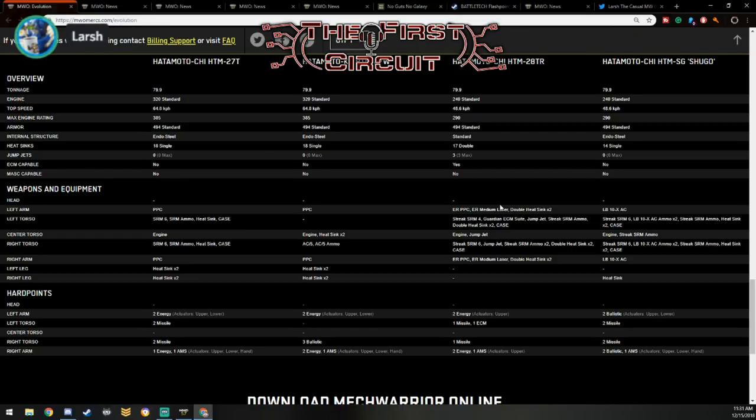My best advice: try to avoid the arms if you can, try to maybe just use the missiles. Probably my best build has been four streak sixes and a BAP on the 27T variant. I've just been using it to steal kills. That's pretty much a giant Kintaro — the sad thing is it's a giant Kintaro. The Kintaro has better quirks to move around, so going forward I don't know what angle or niche we're going to find with this other than aesthetics.